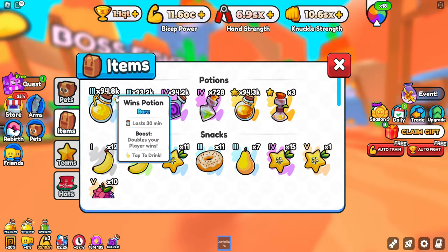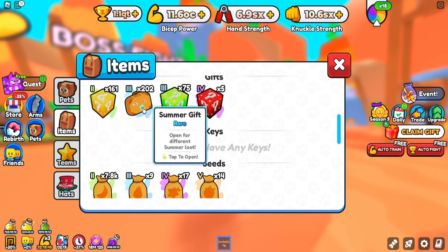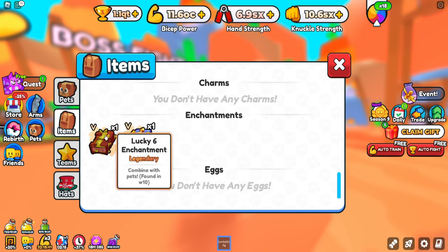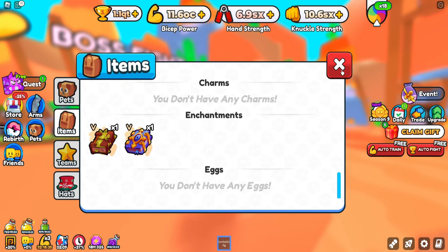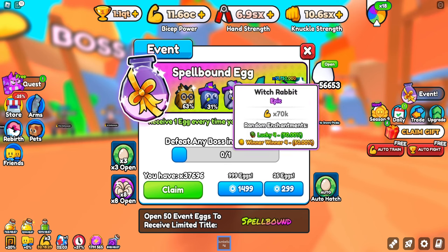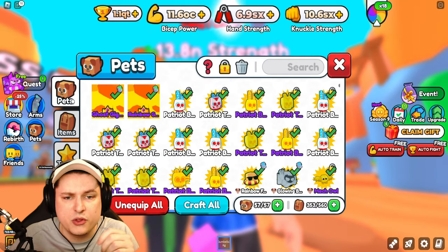The inventory now also has some new rarities - you have the star which is like the legendary tier, epic tiers, you can see all of these. They said you can now see eggs in your inventory as well. Maybe this is something that's going to happen next time. Those are all the small changes which still of course makes the game very good - it's nice that we now have the rarities.